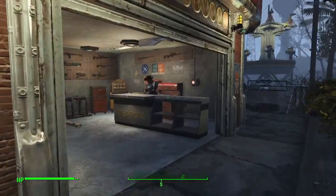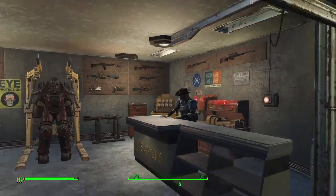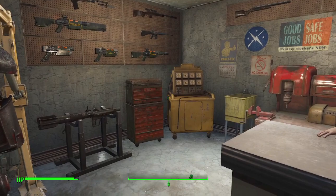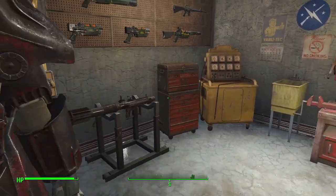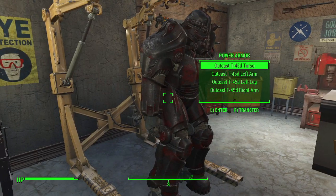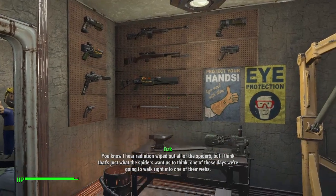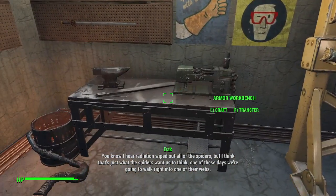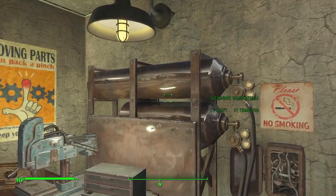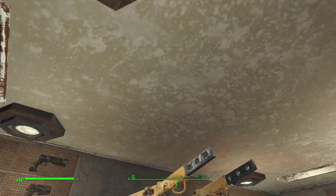I turned the garage into a weapons shop. So you've got a weapons merchant right here. Kept most of the furniture intact and in place. Got an outcast T-45 power armor over here, with plenty of weapons on display. Still got the armor workbench over here and the weapons workbench over here. Did add some additional lighting in.